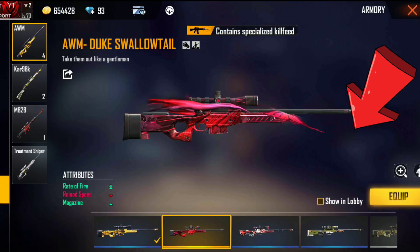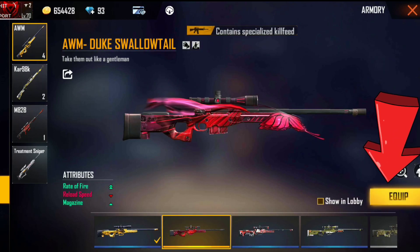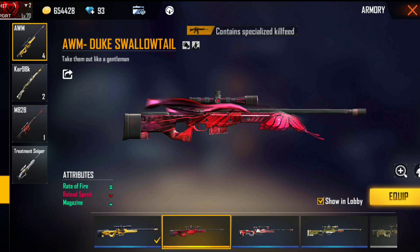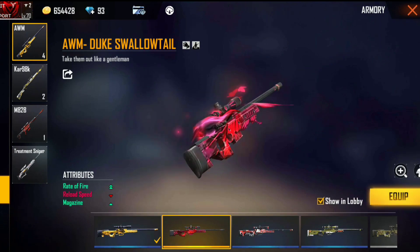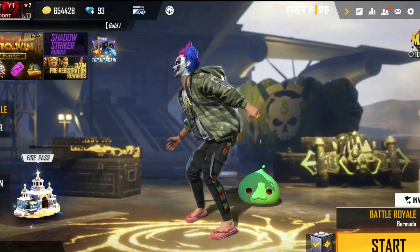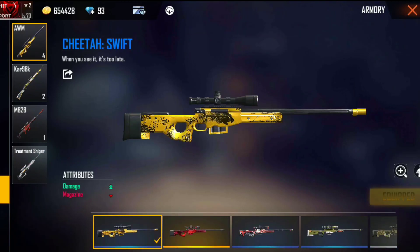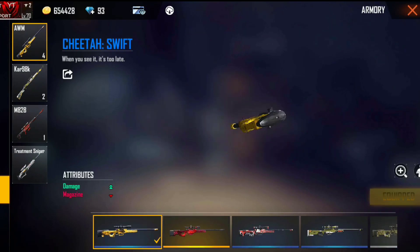For this trick, first you have to go to the lobby and click on a legendary skin, then you have to equip it. Here you can see it at twice the speed. You can see the process happening here - my gun had a legendary screen, and you can see it here as well.